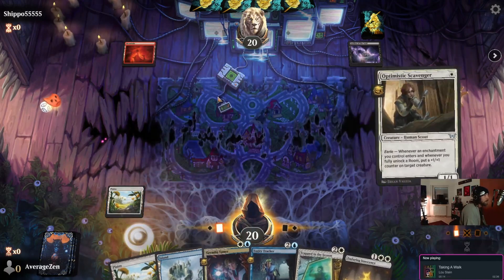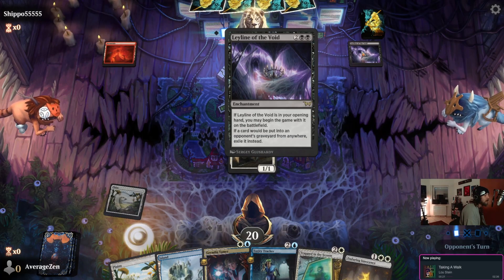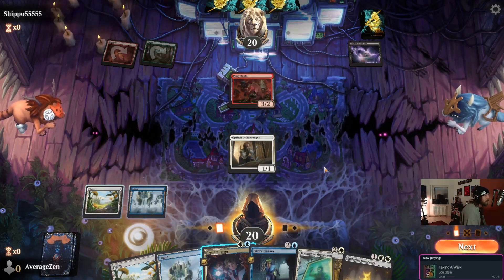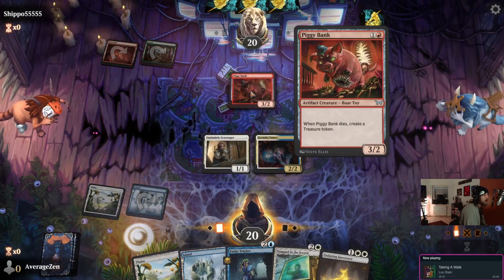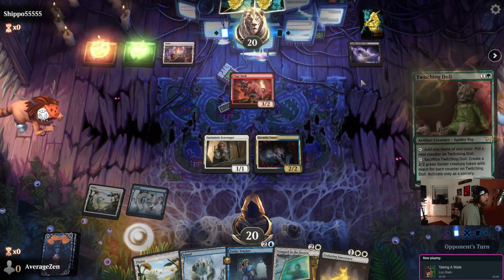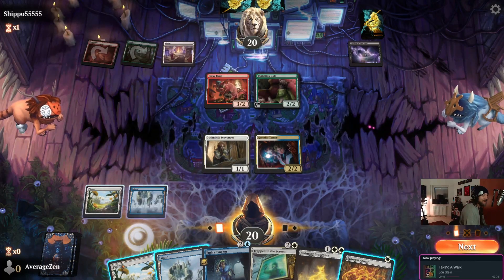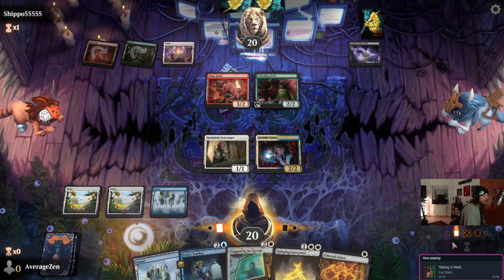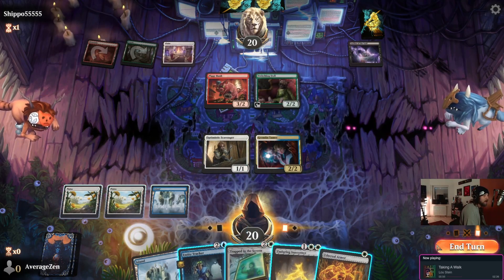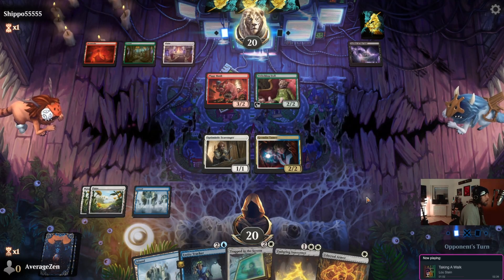Optimistic Scavenger is down. Opponent has Ley Line of the Void — I don't have any recursion, but that mostly means our Enduring Innocence won't come back if it dies. They've got a Piggy Bank and a Twitching Doll — scary stuff. I'd prefer to flash out the Entity Tracker here and then play Enduring Innocence.